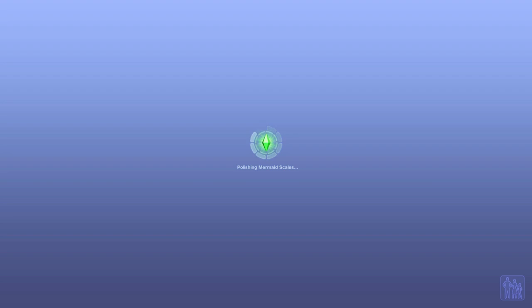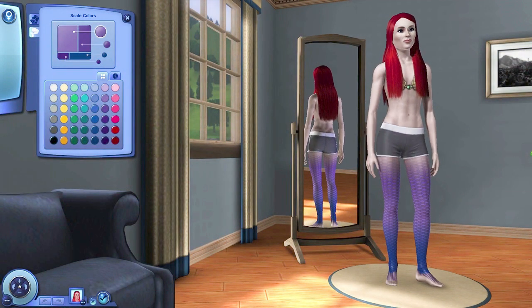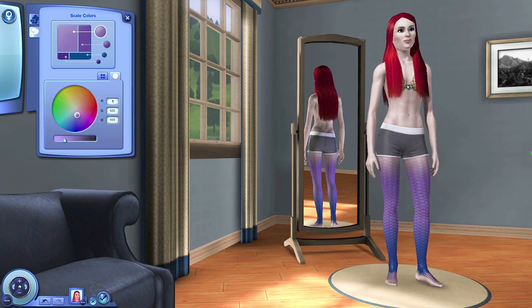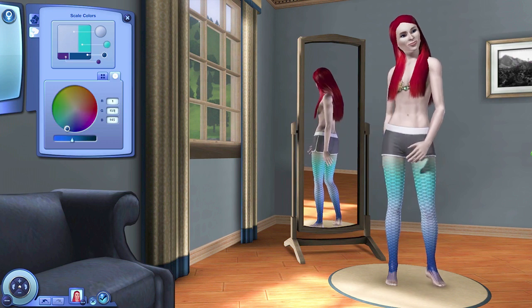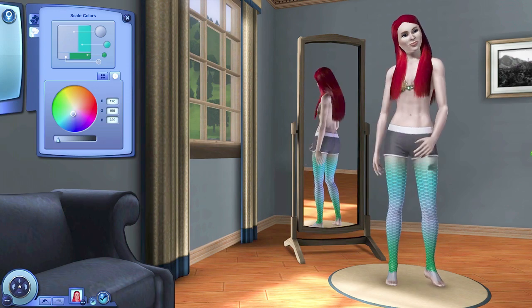I've got the numbers you will need to make her have the original Mia Azul scale colours. Of course you're free to make them any colour you want, or even keep them purple. This is just giving you the information. I searched for it for a long time before I thought about going through old games that I found backed up from several years ago. And I found one with the mermaids in it with the original scale colours, so I took them into Change Scale Colour and wrote the numbers down.